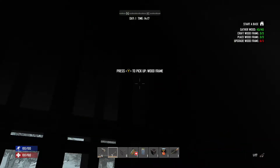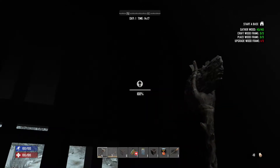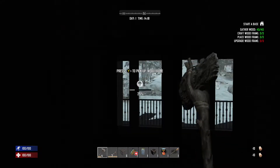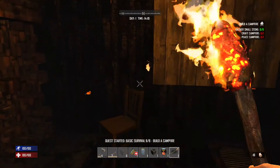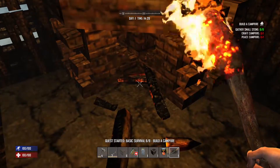Left trigger is the repair/place button, right trigger is the attack button. Hit the left trigger and boom — quest is knocked out. The next thing we need is a campfire. I'll put it right here where this makeshift fireplace is. Hit Start, go to Basic, find campfire — it requires stone and we have 175, more than enough. Push up on the D-pad and it takes a few seconds.